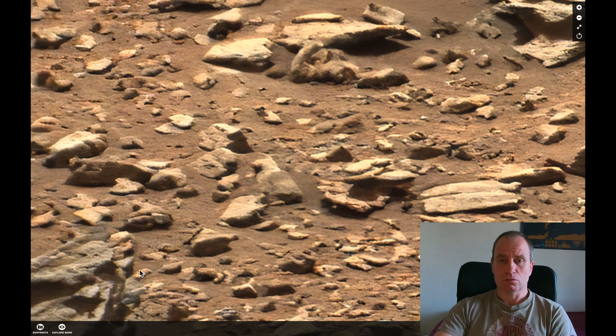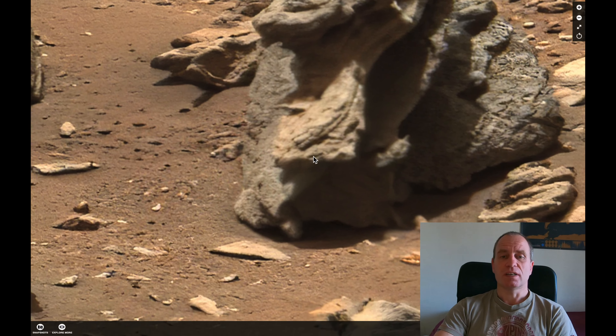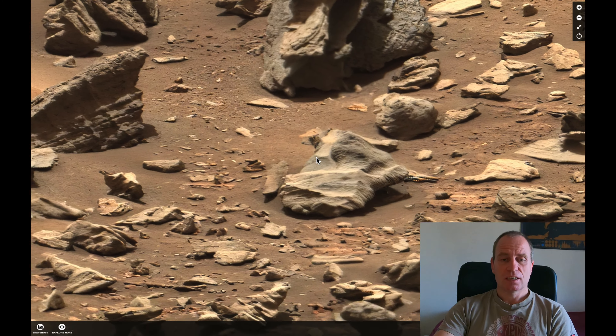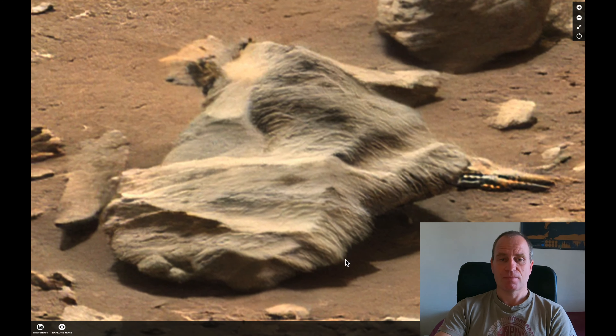If you look at these stones, they look rather ordinary. Every single stone has a rough shape and basically some kind of color and texture. Everything but this. What is this, guys? It doesn't look like a glitch because no other stone looks like this. This is the only one in this whole area.